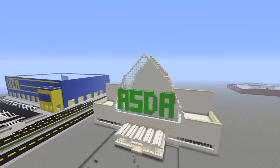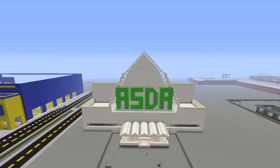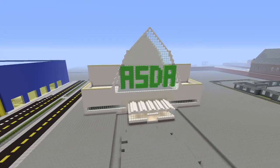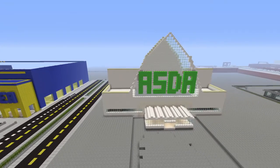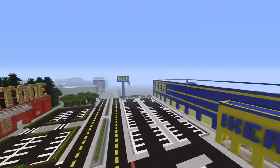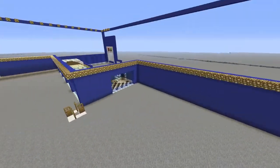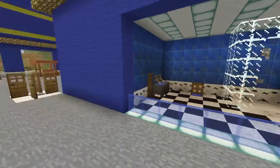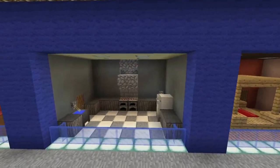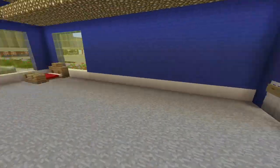This is a shop in England called Asda — Walmart owns the Asda brand, so our Walmart is basically Asda. And then we have Ikea, just not finished. I only built a few showrooms in here — a bathroom showroom, bedroom showroom, kitchen showroom, front room showroom, and a dining room showroom.